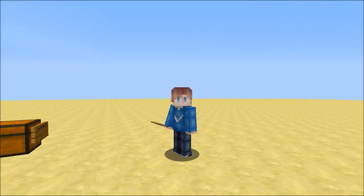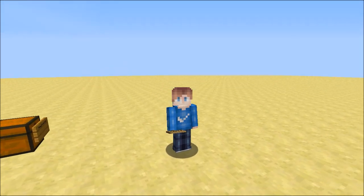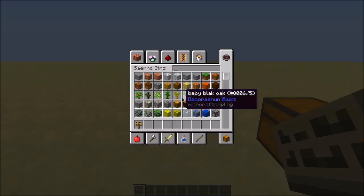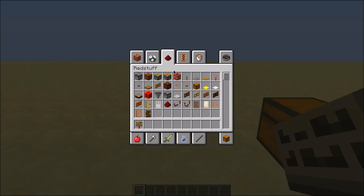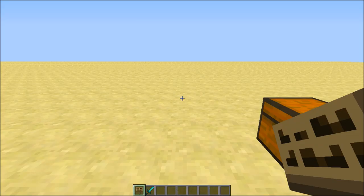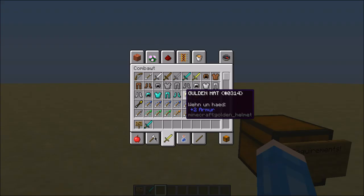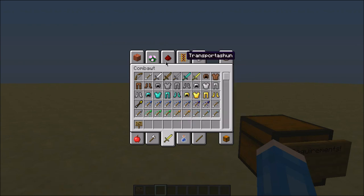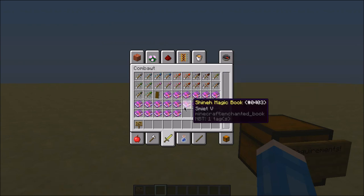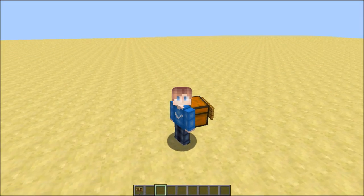Hi everyone, this is Electro and today I'm going to show you how to make yourself an OP sword in Minecraft. As you know, you can use your inventory, anvil, or something like that to make yourself a sword with the sharpness level, but we can only get sharpness level 5 enchantment. As you can see, there are five sharpness enchantments.